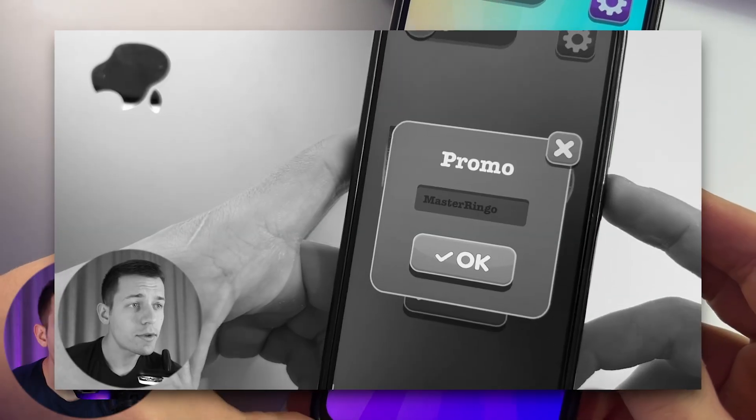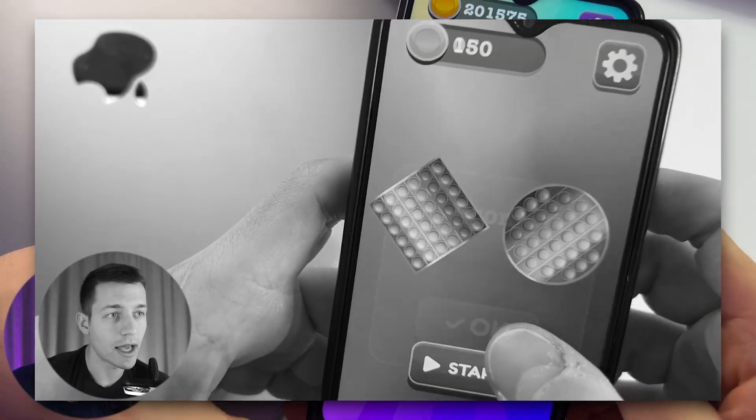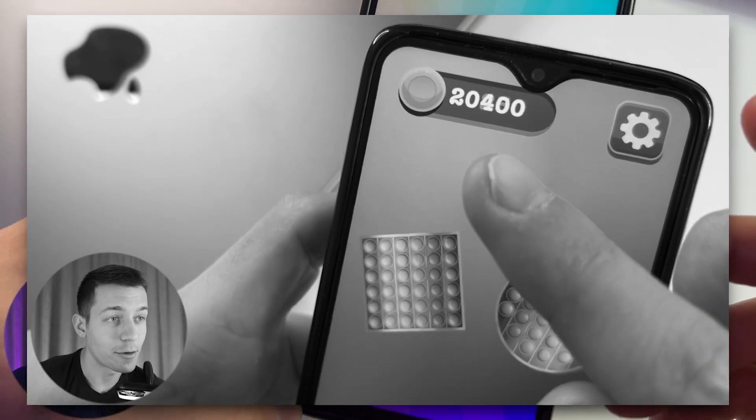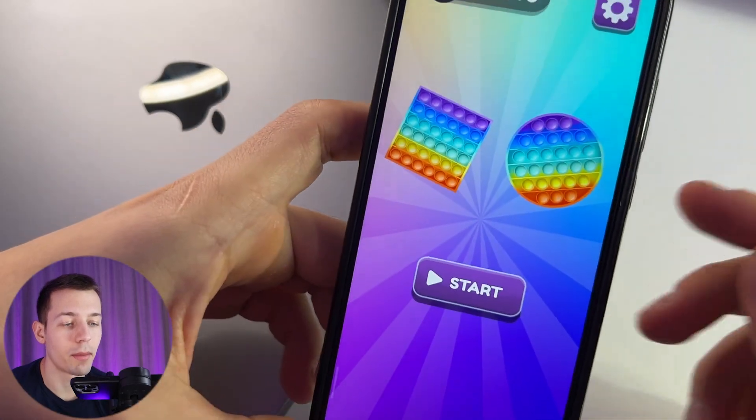By the way, do you remember the promo code I gave you at the beginning of the video? It gives you 40,000 coins to your balance — and that's $2. Yeah, $2 just for entering the promo code. That's really crazy. And now let's withdraw the money.